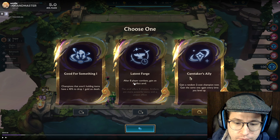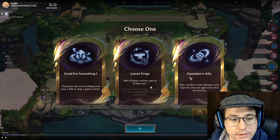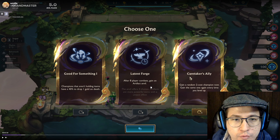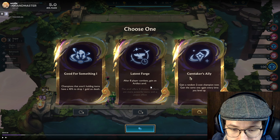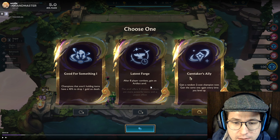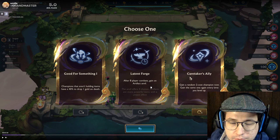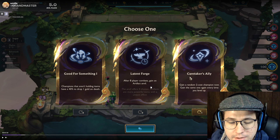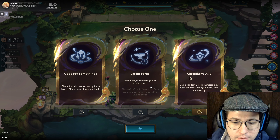Late in Forge — after 8-player combat — gives an Artifact Anvil. I think this is pretty good, especially considering this is just a gray augment, so these usually won't make or break the game for you. It's not like a gold combat augment or a prismatic or something like that. It's just like a little quality of life thing, so the Artifact Anvil isn't the worst — I think it's decent.